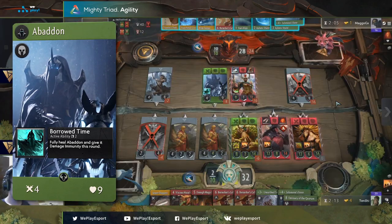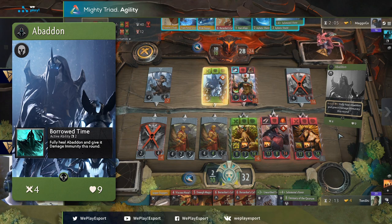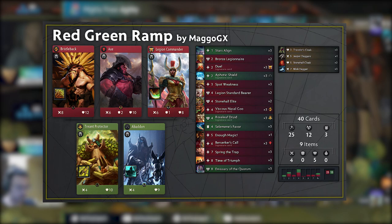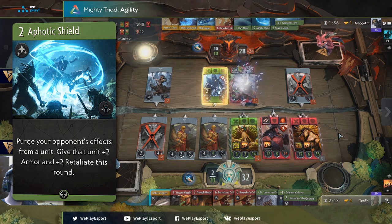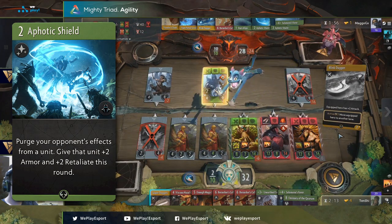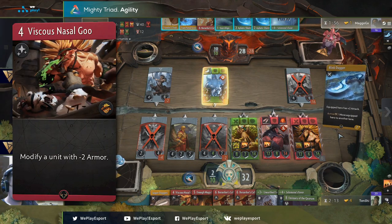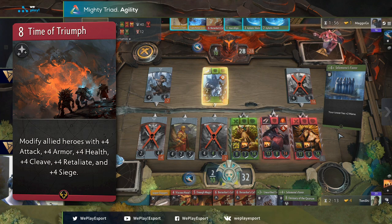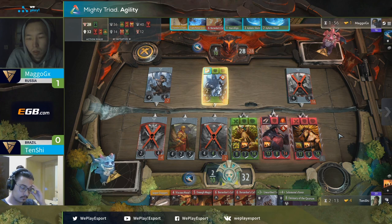Abaddon just fit perfectly in this meta. His passive makes him damage immune, protecting him from cards like Duel, Gank, and damaging AoEs like At Any Cost. In fact, removal has become so rampant that everyone was looking for answers in the form of silence or initiative-gaining cards. Mago instead decided to get to the core of the issue and added Abaddon to his deck. Abaddon's signature used to be very situational, but the increased prevalence of debuff cards has given this signature the additional uses it needed to excel. Playing Aphotic Shield on a hero with Viscous Nasal Goo not only removes the debuff but also adds a buff on top of it for that round. It can also reduce the impact of Time of Triumph from your opponent's hero by removing the buffs the card gives. So if there's one thing to take away from this tournament, it's that we should probably give Abaddon another look.